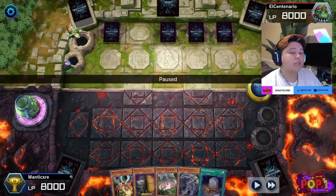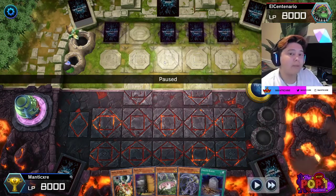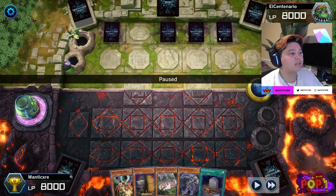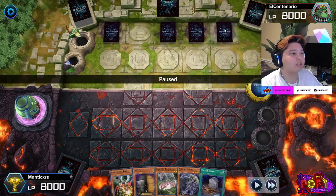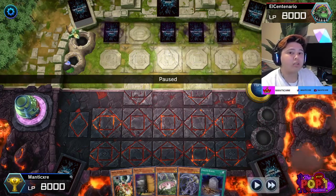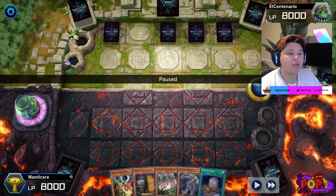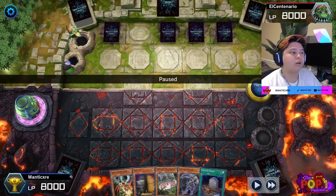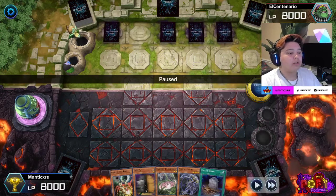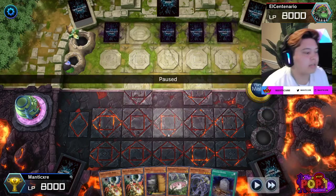As you can see he sets four cards, which gives you an indication he's probably playing Eldlitch, Altergeist, or maybe Sky Strikers — but more than likely it's always going to be Eldlitch. As soon as he sets his first card, that's the thought process you have to put in your head. Normally people don't set their first turn immediately like that — they play their play and then set cards toward the end because they don't want their cards destroyed throughout their play.